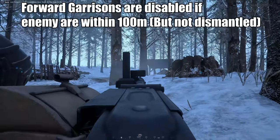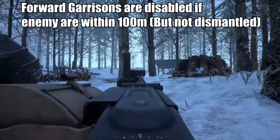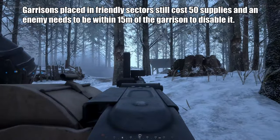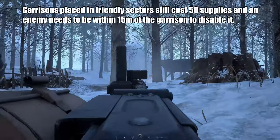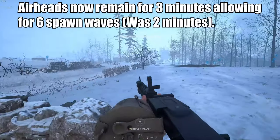Forward garrisons are disabled if an enemy is closer than 100 meters. With this change, forward garrisons can be used as radar — if on the map you see a garrison change color to red, that means an enemy is within 100 meters of it, so you can detect flankers on the map. Kind of broken if you ask me, but we'll get used to it. Garrisons placed in friendly sectors still cost 50 supplies, and the enemy needs to be within 15 meters to disable one. The 20-second cooldown for disabling garrisons and airheads has been removed.